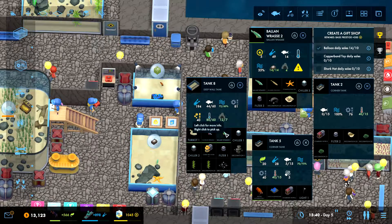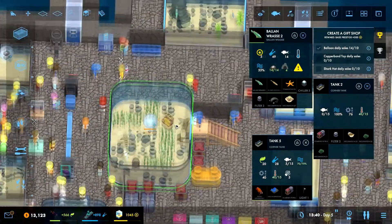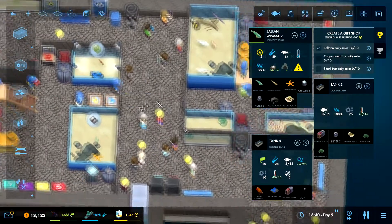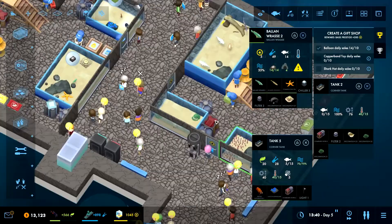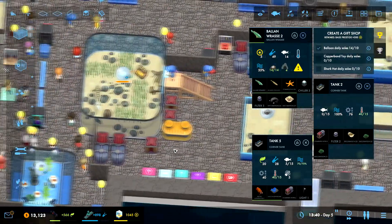It has to grow up before it can go in with these guys. Which means... but it can't grow up because we don't have enough room in here. So that's something to figure out. But I think I am going to pop it over there. That means we could technically make this into a cold water tank temporarily - let this grow up, put this away when it grows up, and then we can put the starfish back in here.